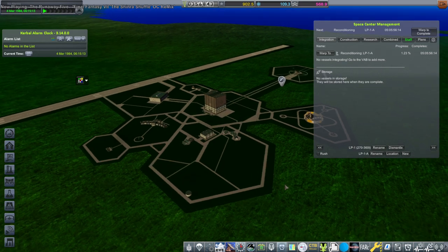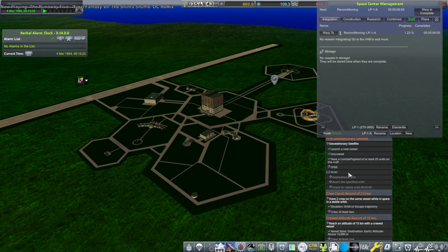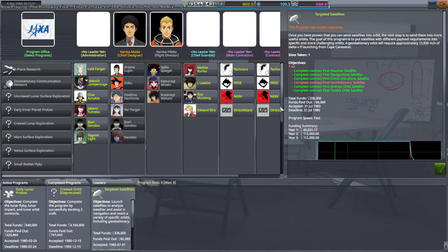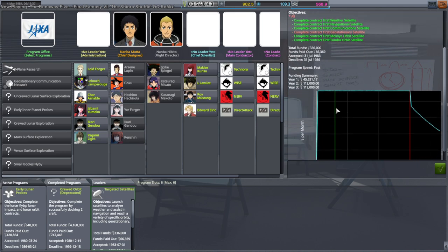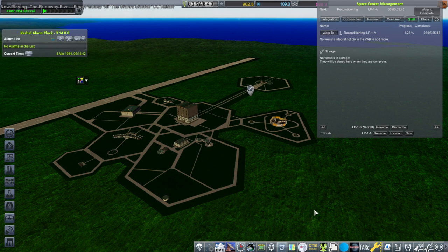I think that wraps it up for today. We need to do the GeoSat contract still, and we need 615,000. Hopefully we'll be closer to having the amount we need to unlock the crew capsule. We'll at least finish up the targeted satellite program — we barely started, basically. We have a new pod that we will use, and we will see if it works out for us.